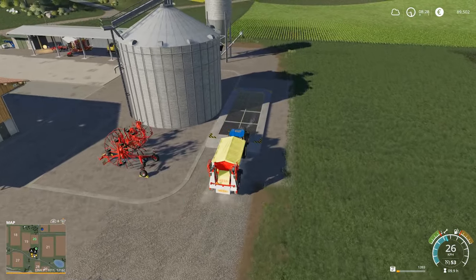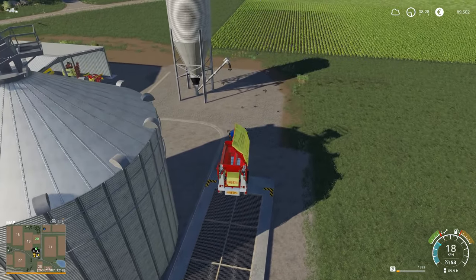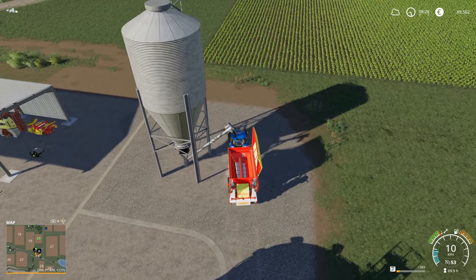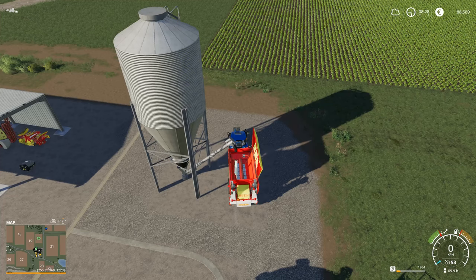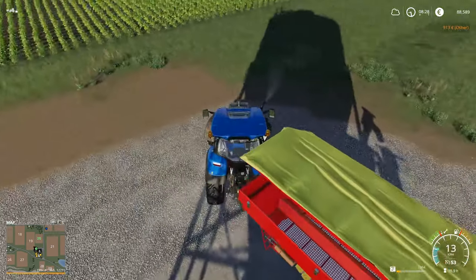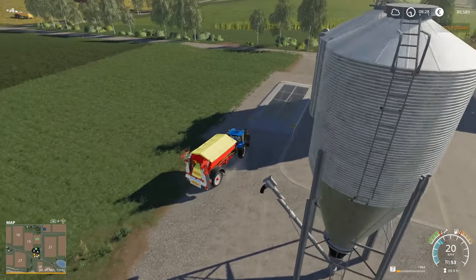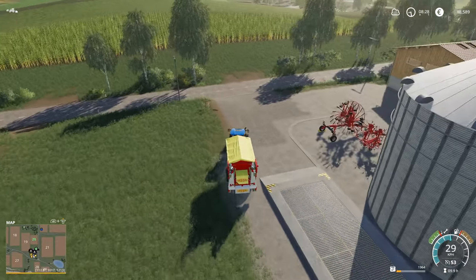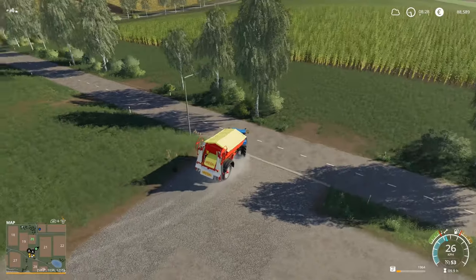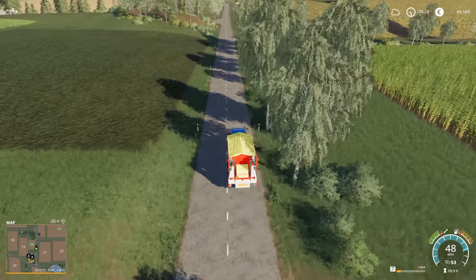I mentioned last time that I modified this silo mod so that it doesn't empty as quickly, so it should be a little more controlled now. That way I don't end up spending all my money in a second and a half. With this spreader it holds about 14,000 liters, so if you end up buying 14,000 liters of fertilizer it's going to be fairly expensive.